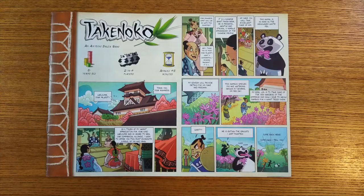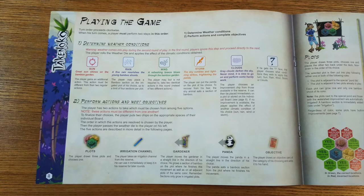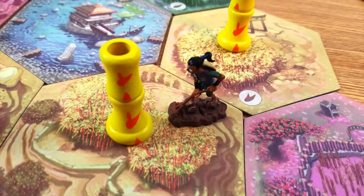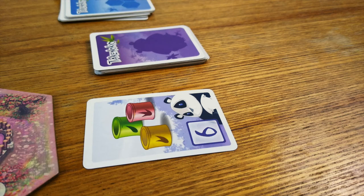The rulebook is as delightfully quirky as everything else and it does a great job of teaching what is a fairly simple game. Each turn, players choose two actions. The core actions are placing a tile, growing bamboo, taking an irrigation marker, eating bamboo, or taking a card.